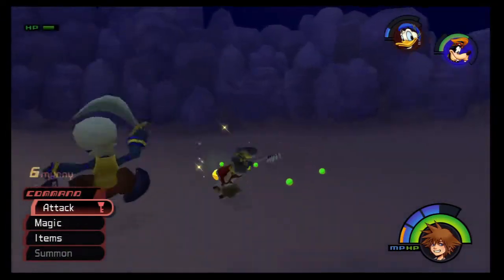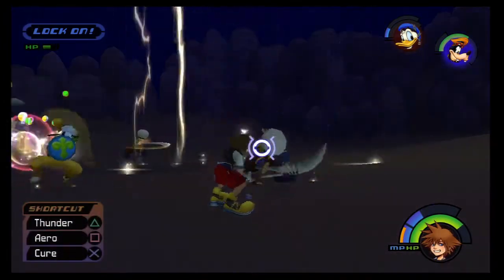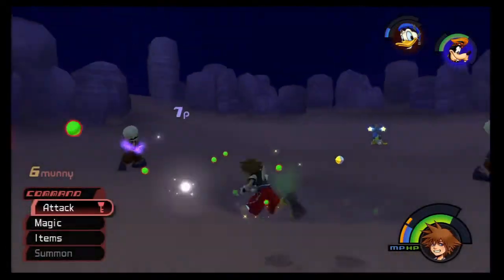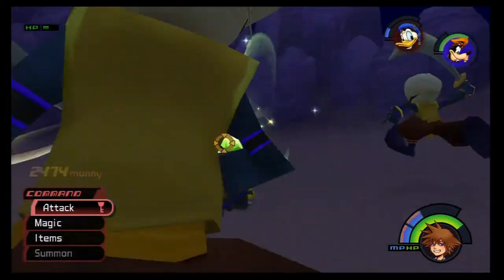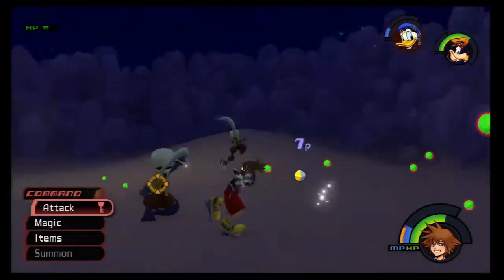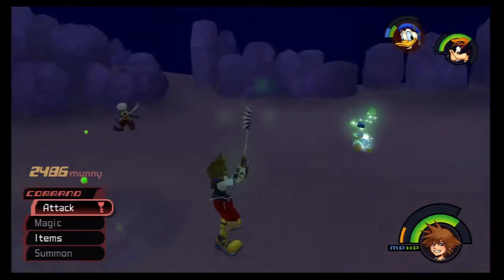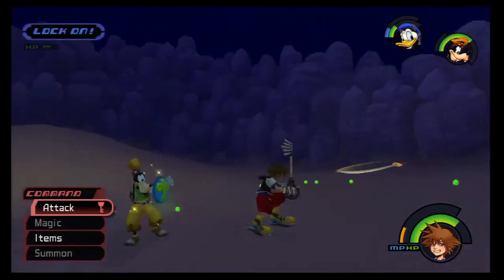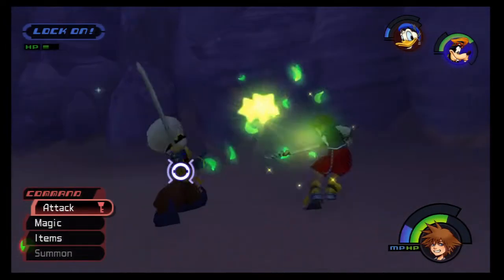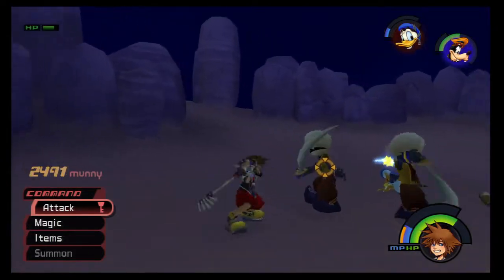Donald actually had the nerve to cast the spell on them. See, that's the little sword throw the Bandits do — I think they can kind of control the path it takes, so if you jump it curves in on you a little bit. But I'm not entirely sure about that — I just know they like to throw it at you a lot.